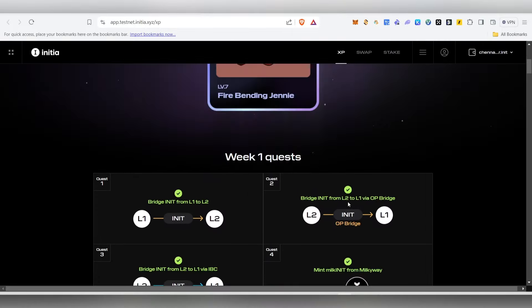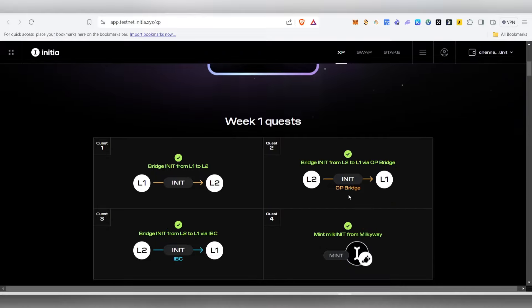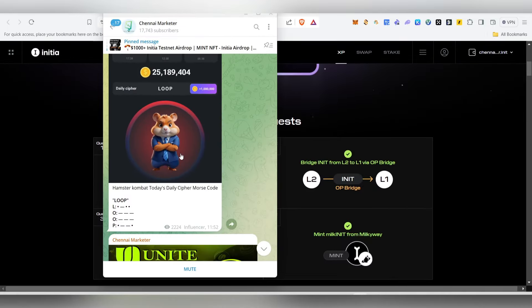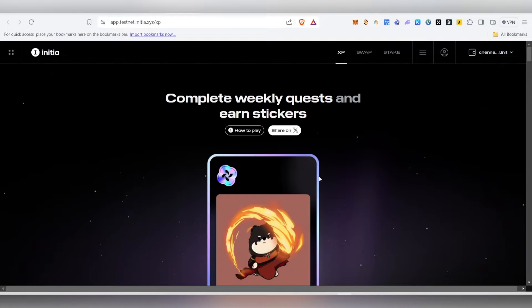Every week you can complete these quests and claim a new sticker. Come back weekly and do the same steps. To stay ahead, use the dApps every single day, not just once. I'll update everything in my Telegram channel, and if the tasks get harder I'll make a separate video for Week 2 or later weeks. Don't miss this Initia airdrop — Binance Labs has invested in this project and it has a chance of getting listed on Binance. Thanks for watching until the very end!